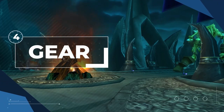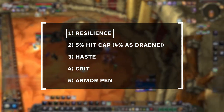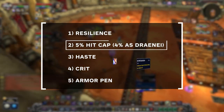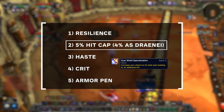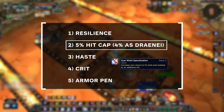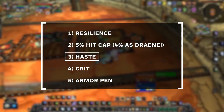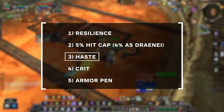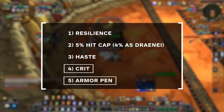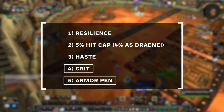Next up is gear. First, let's cover your stat priority. Since you're squishy, getting resilience will be your number one goal — outside of Shamanistic Rage, enhancement shamans are relatively squishy, making resilience essential as a passive form of bulkiness. Next, you want 5% hit rating so you don't miss melee spells; draenei only need 4% due to their racial, and you also gain 4% hit from the Dual Wield Specialization talent. Then prioritize haste as your best stat for DPS, partly because it makes your globals quicker. Last, prioritize critical strike over armor penetration, since a lot of your damage comes from spells rather than physical attacks.